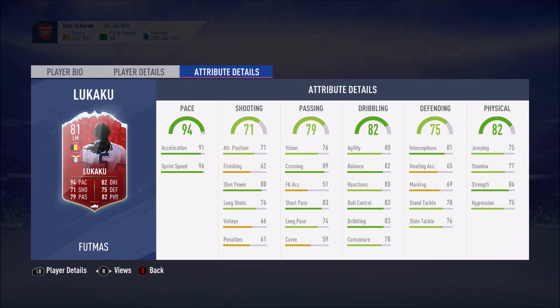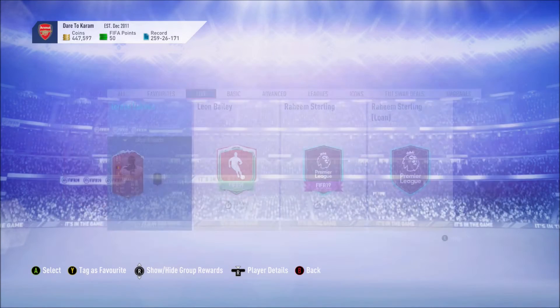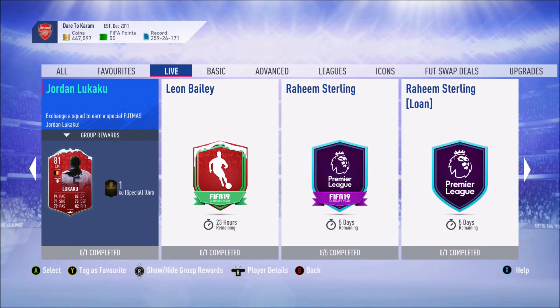If you're looking for a versatile player from Serie A or a good super sub, you can go ahead and do this card. Looking at his stats right now, they're all green at the top, but there are a couple of yellow stats: finishing 62, volleys 66, penalties 61, free kick accuracy 51, curve 59, heading accuracy 65, marking 69. Other than that, everything seems average — looks like a good all-rounder.